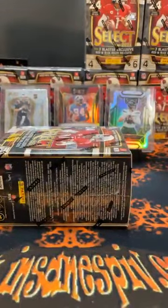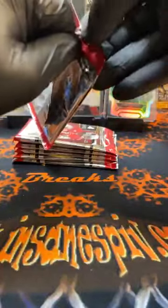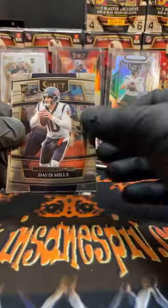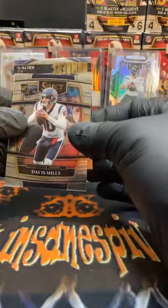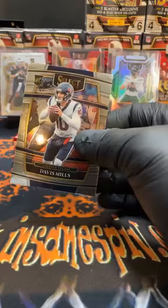That makes our way to blaster four. Lots of nice cards coming out of Select — I'm liking the Select product so far this year. Starting blaster four: Sam Darnold for the Panthers, Davis Mills rookie for the Texans, Jalen Darden rookie for the Buccaneers, and on numbers — A.J. Brown for the Titans. There's our first Davis Mills out of the break — concourse level for the Texans, their starting QB this year.